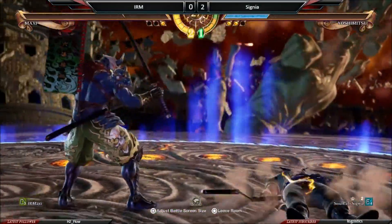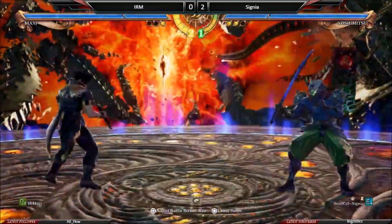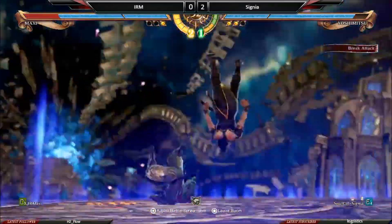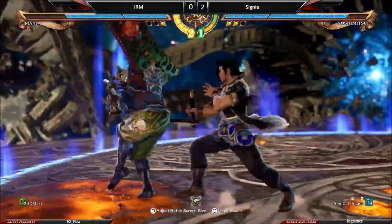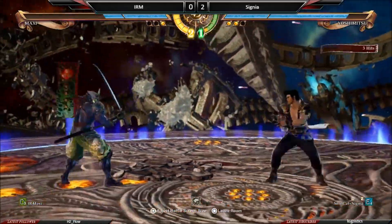Final hit low pokes running all over the place. The regular slide is actually more punishable than the just-frame version, but the just-frame combo doesn't connect. Two A — GI again. Splats him away — damn, Yoshimitsu hits hard.